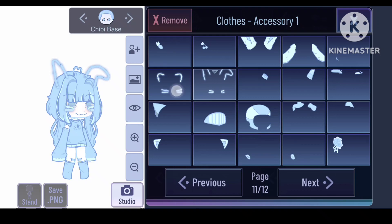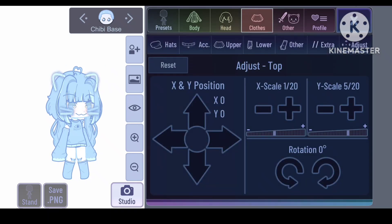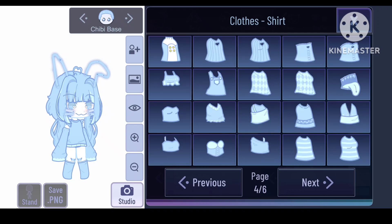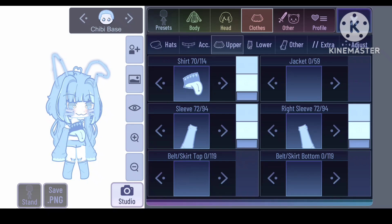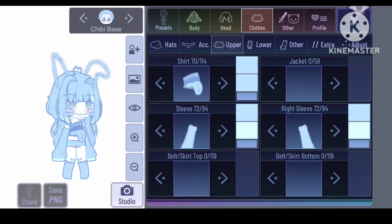Oh my god, this looks so good! I'm taking this one. There are so many cute things. You should go check it out. I'm not showing you all of them because this video would be like an hour long — there are loads of assets. Download it! The cloth — look at this, a mouth on my t-shirt. I don't have a stomach.